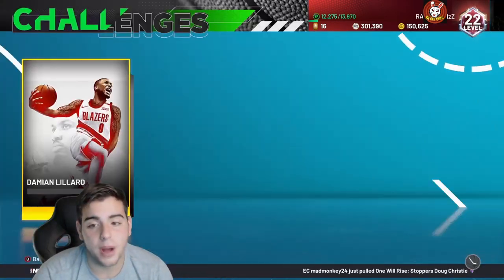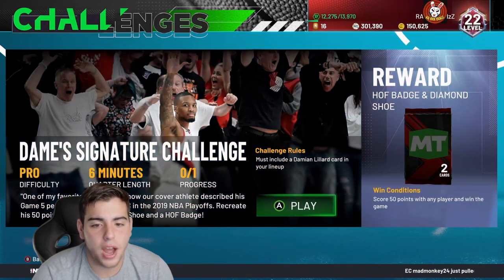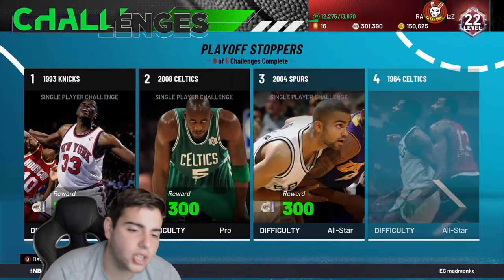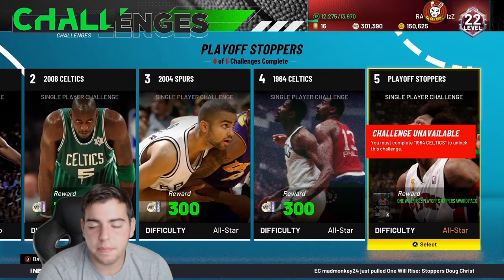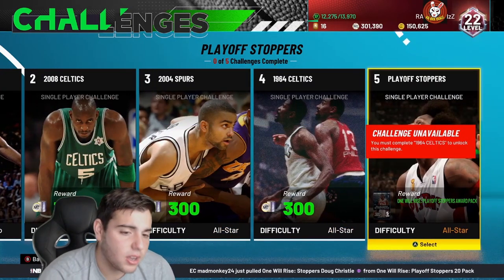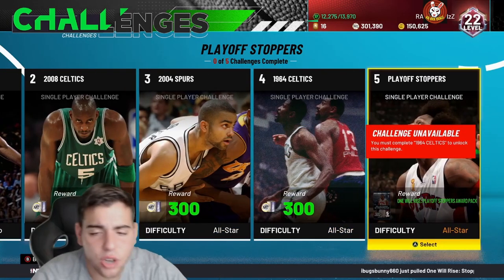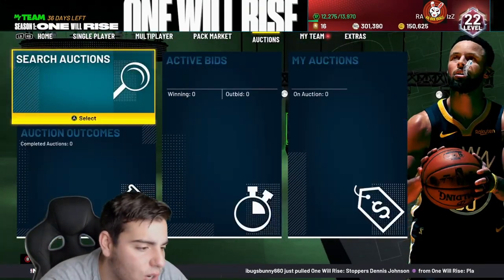Challenges are also ranked high because you get a ton of free packs. The Spotlight Challenges are only five challenges, easy money — you get a sick pack, Walt Frazier Sapphire, and in the end Bill Russell Diamond. That's how I rank them. Hope you guys enjoyed this video, let me know what you're grinding down below. Have a good one, peace.